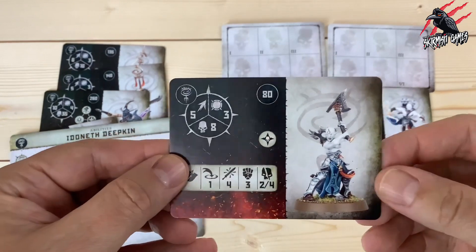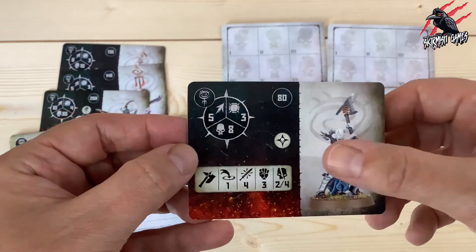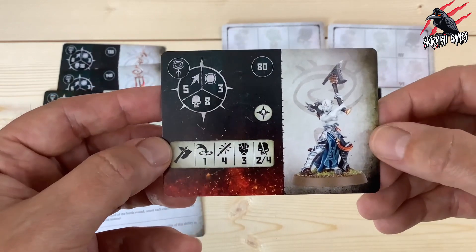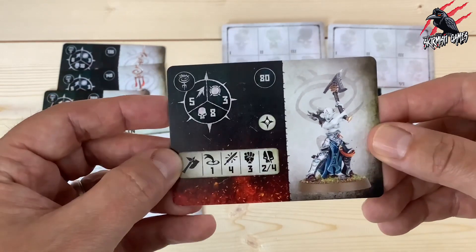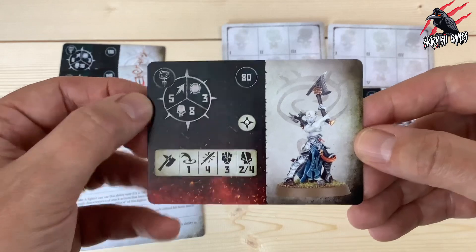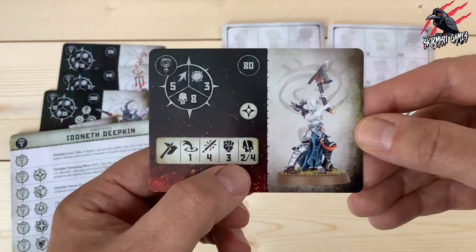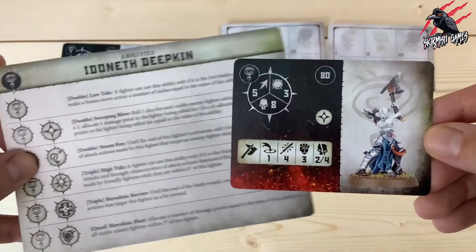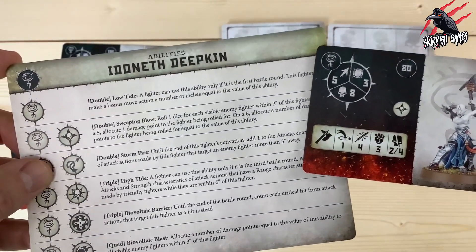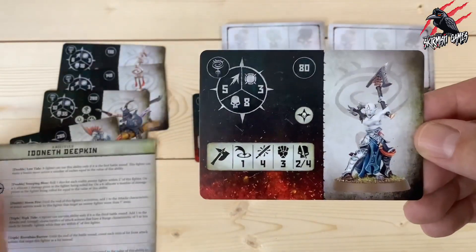Our next fighter is the Namati Thrall at 80 points. Movement 5, 8 wounds, toughness 3, with the rune mark for Sweeping Blow. Weapon is range 1, 4 attacks, strength 3, dealing 2 to 4 on a crit. These are a lot better than the leader varieties. Movement 5 is nice and 4 attacks dealing 2 to 4 on a crit is really good, but the strength 3 lets it down a little. Not bad for 80 points though.